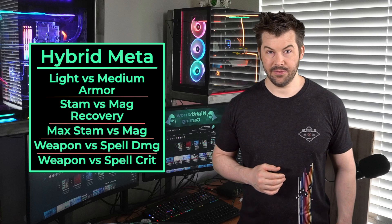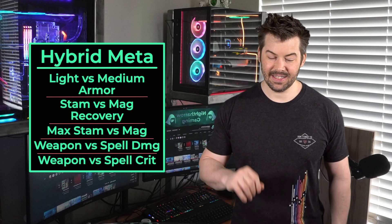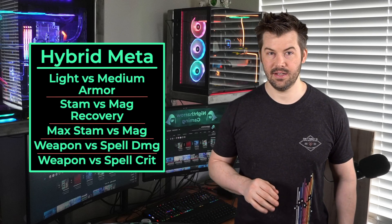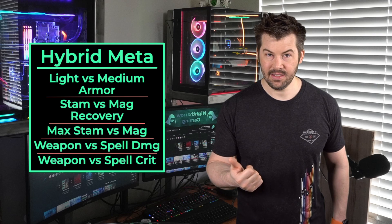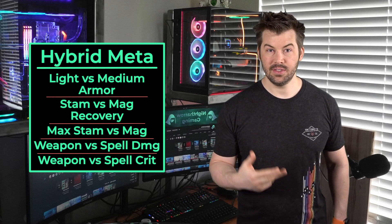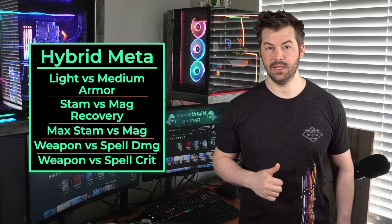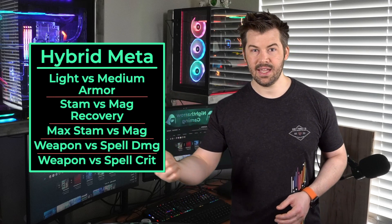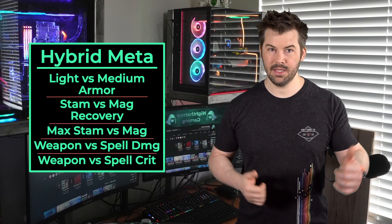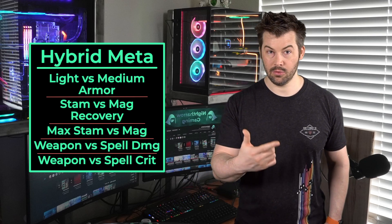After armor, we have to worry about food. There are four kinds of food you really want to consider. You can stack one stat, you can stack two stats, you can stack two stats and then a recovery, or you can stack one stat and then a recovery. So you could stack magicka and get stamina recovery, stack stamina and get magicka recovery, or just go with max magicka or just max stamina.